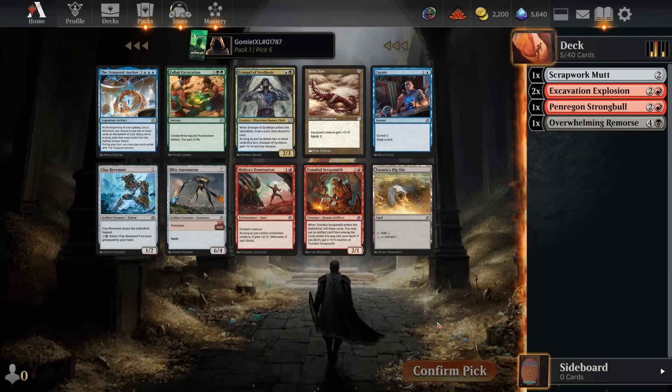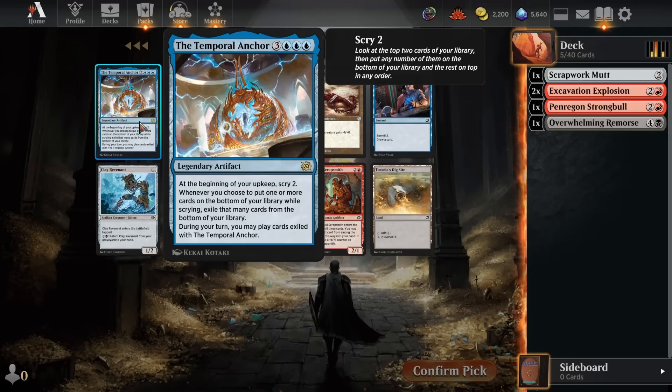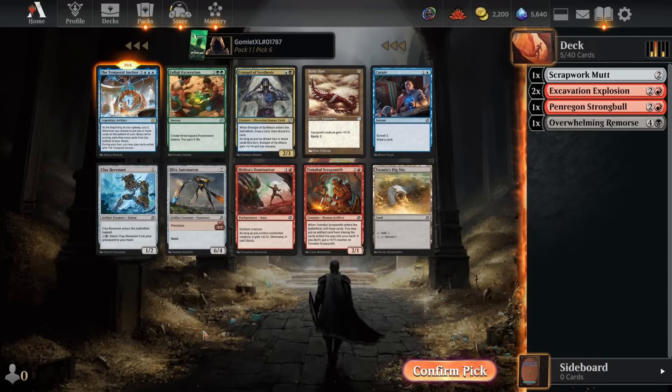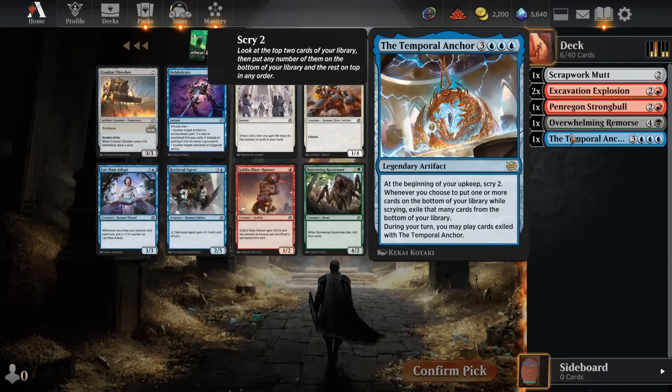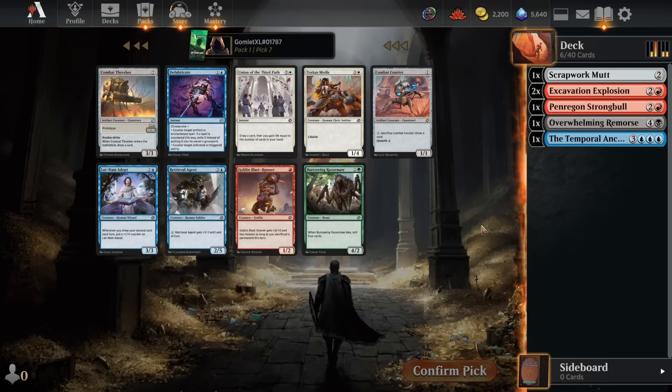For pack one pick six, I would really rather not have to try to play Blue-Red because I think Blue-Red is much better at being a grindy deck than an aggro deck. Most of the best red cards in the format are really good aggressive cards, so Blue-Red ends up being pretty awkward most of the time. But the Temporal Anchor is by far the strongest card in the pack — it's very slow, but once you get it out you're basically drawing three cards a turn. Every time you scry two, you can scry both to the bottom, which means those cards get exiled instead, and you can play any of the cards exiled with the Anchor. Anchor's absolutely insane. I'm going to take it, but we'll speculate on Temporal Anchor — I don't think we're going to end up in that direction.